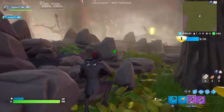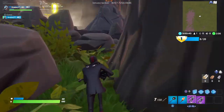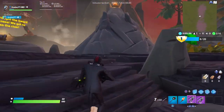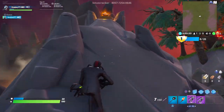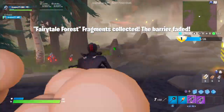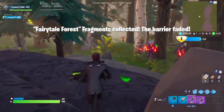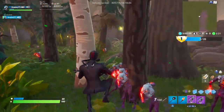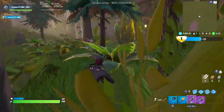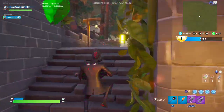Your third one is just through here and you can see it's just up there. Come up here and grab that. Now all the barrier has faded so we can go through here. I'm just avoiding zombies at this point. You have to do it just to trigger the next part.